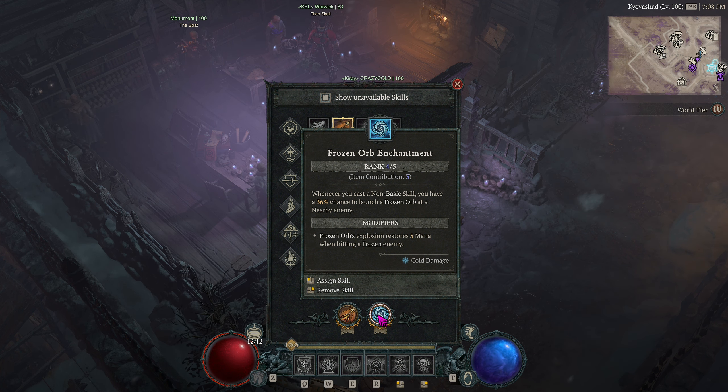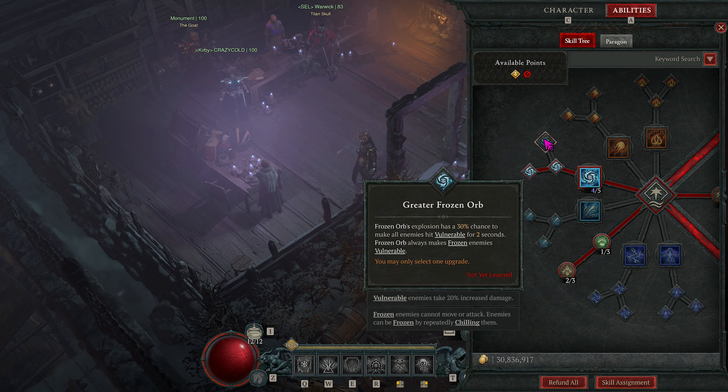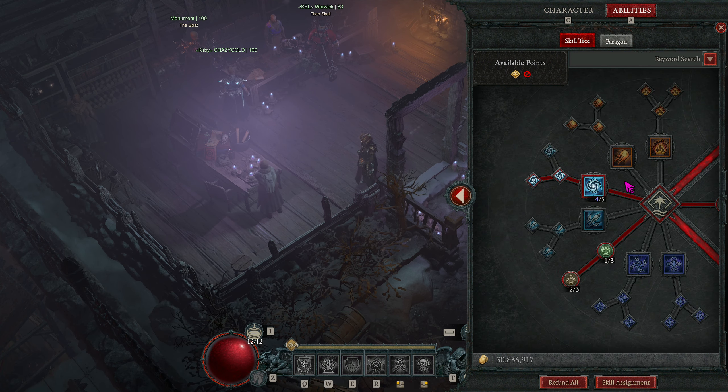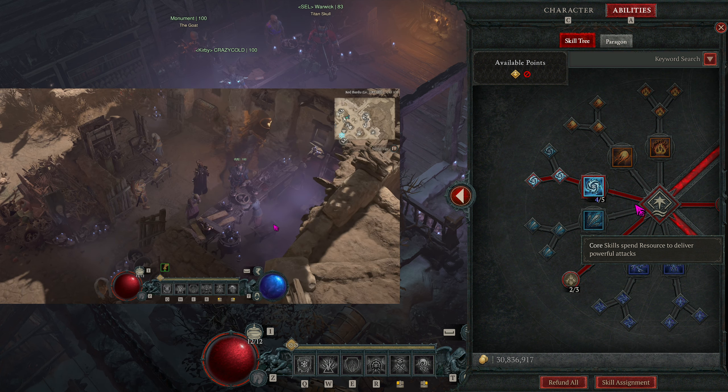In the footage playing to the left, I accidentally did not have the correct talent selected — it was doing Vulnerable, which we already had on enemies, so it was completely wasted and we were a little bit mana starved. But it still ended up being fine because we were able to maintain through T-Bolt's work. Let's go ahead and put that footage on.